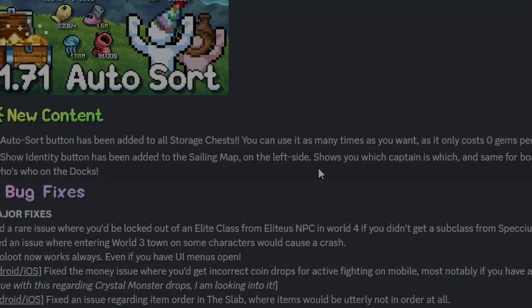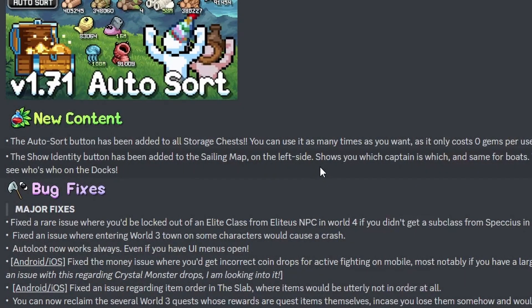We have our first World 5 patch 1.71. The auto sort — we finally have this function. I was a bit afraid that we'd have to do a big manual sort again. That was such a pain the first time I did it. But it actually works really well.